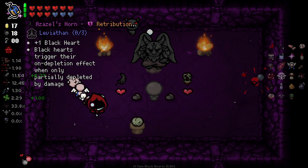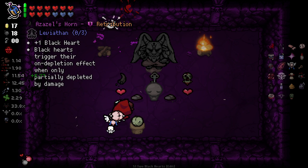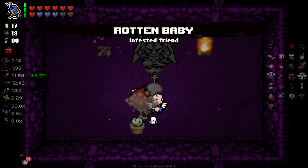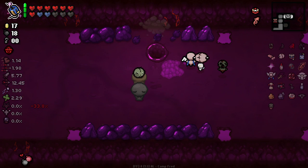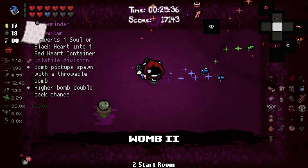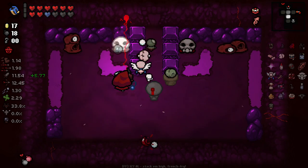Check our devil deal real quick. One black heart — 'black hearts trigger their on-depletion effect when only partially depleted.' I think we'll take that and that to be honest, considering there are two black hearts here. Good good good — and considering we have the Soul Converter too. Okay, we did get mapping here — that's great.